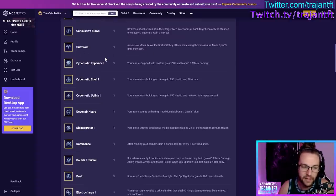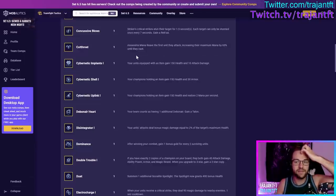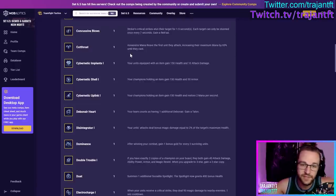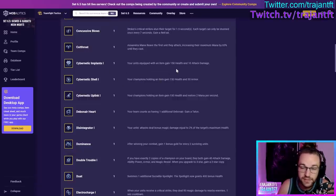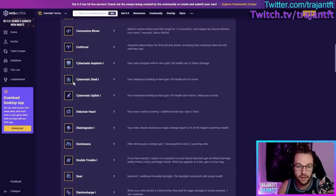Cut Throat — Assassins mana-reave the first unit they attack, increasing their mana cost by 65% until they cast. Very good when you're playing Assassins, especially with Kha'Zix — when he jumps down he'll mana-reave, and might jump to someone else and mana-reave again. Cybernetic Implants — your units with an item gain 150 health and 10 attack damage. These are all the same family: Cybernetic Shell gives 150 health and 30 armor, and Cybernetic Uplink gives health and mana restore. Extremely good early game, any tier.